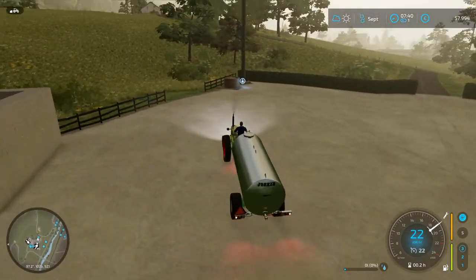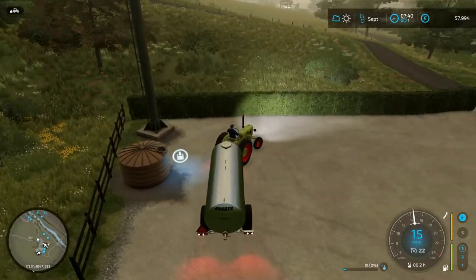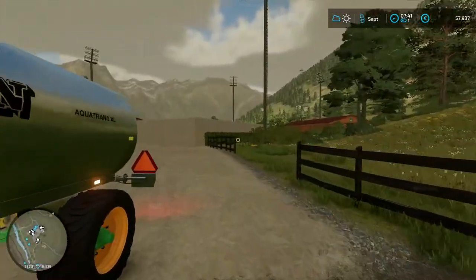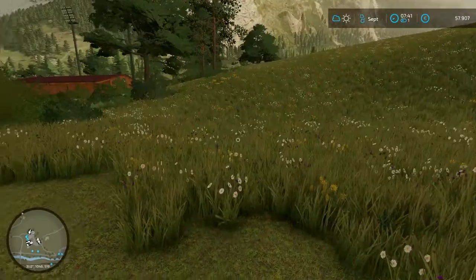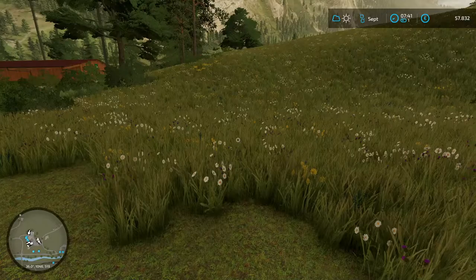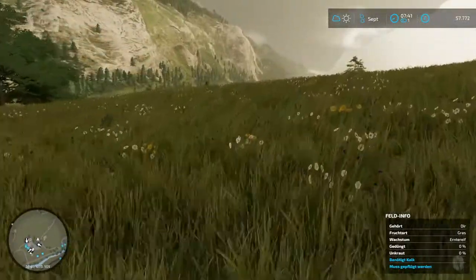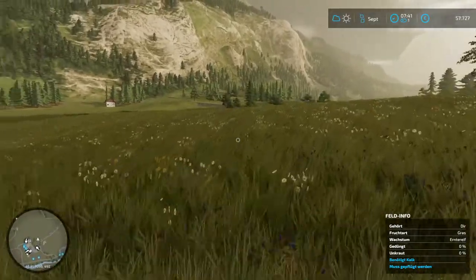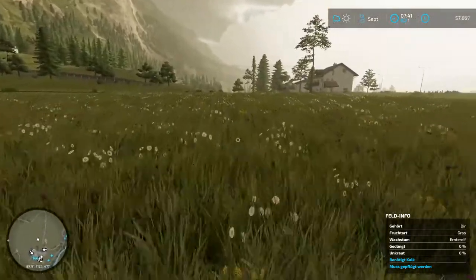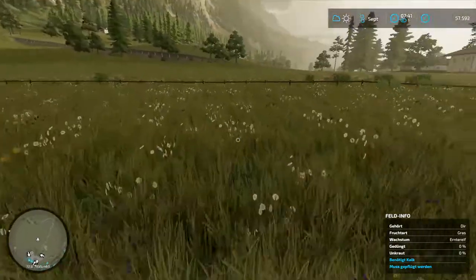Dann würde ich sagen, schauen wir mal weiter – wieder auffüllen. Dann lassen wir den einmal stehen. Die Wiese gehört auch uns – da ist eine schöne, softige Wiese, die braucht Dünger und Kalk. Jetzt werden wir uns einmal abmähen.